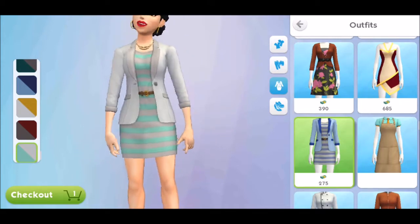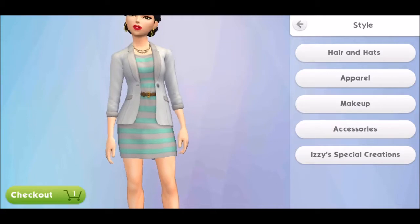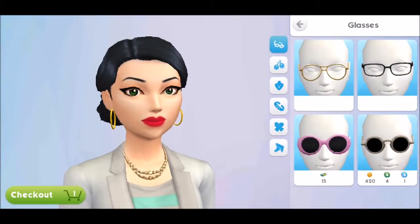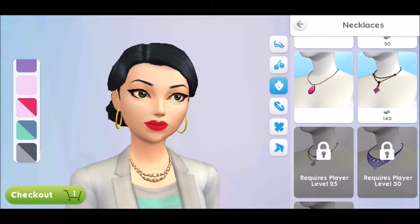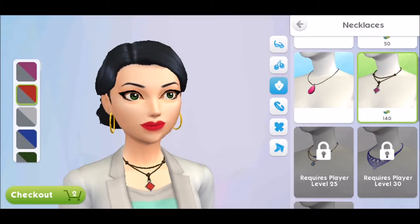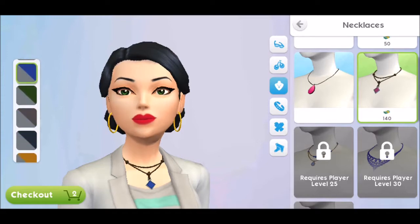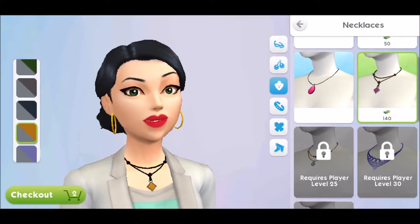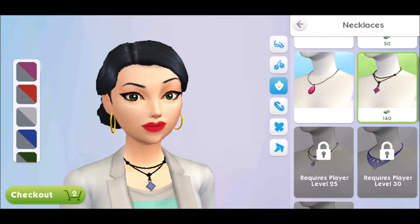There was also a necklace under accessories. It's fairly basic — it's okay, but it's not 140 SimCash worth of okay, but I seem to say that a lot. Just some basic colors, nothing special.